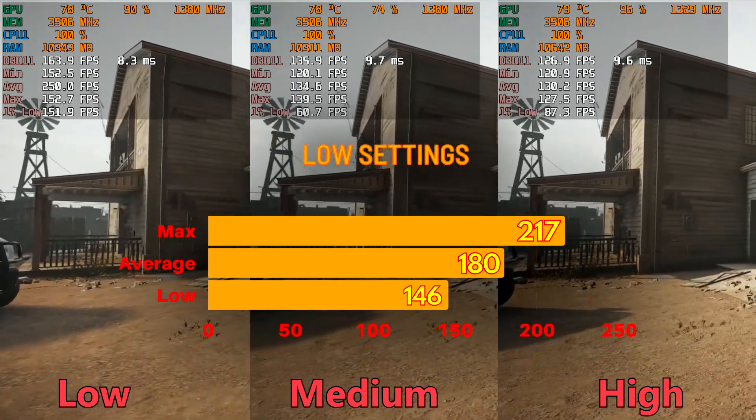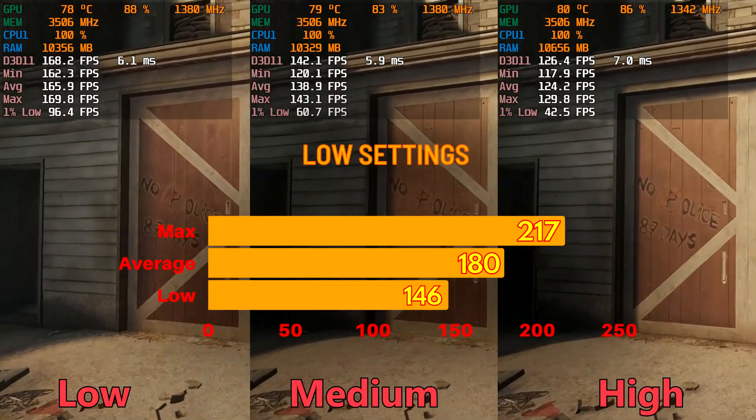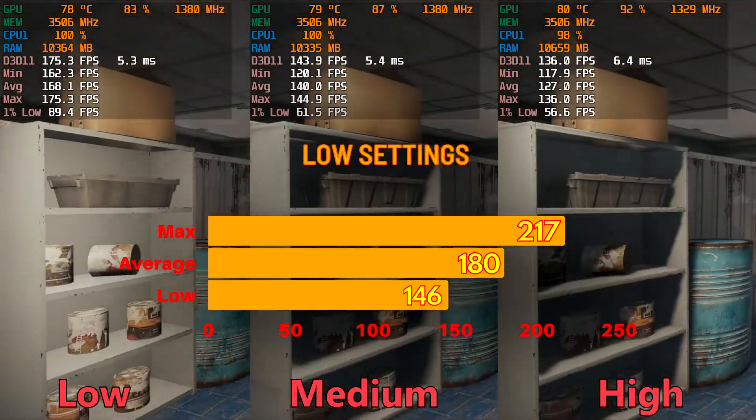For Rainbow Six Siege's Demon Veil, on low settings you will get a maximum FPS of 217, average 180, and low 146.